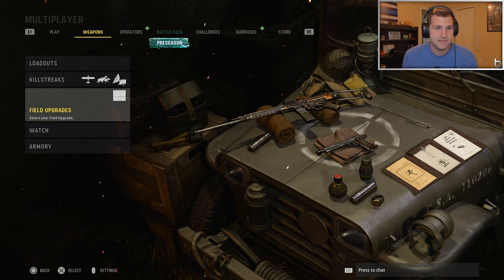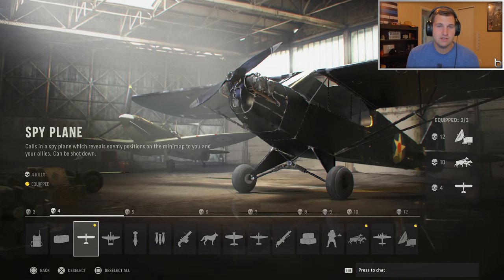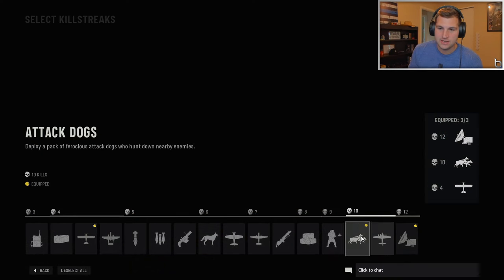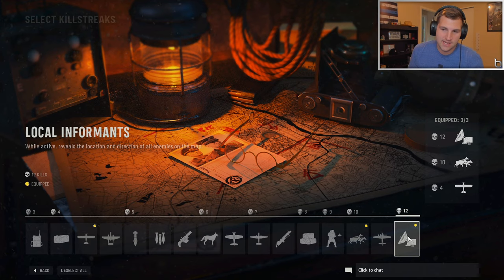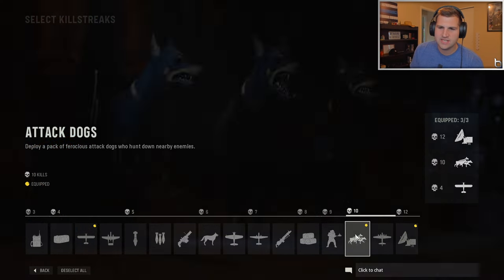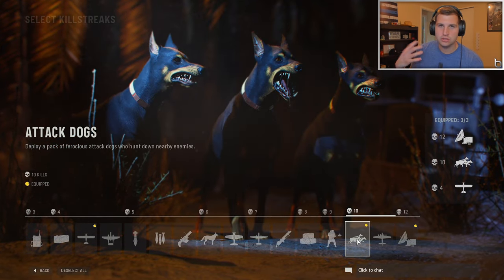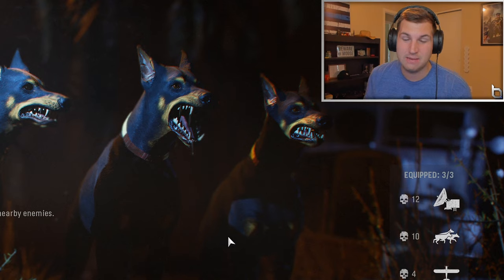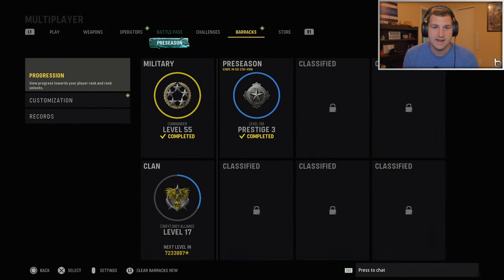Along with Scavenger, I also like to use the ammo supply box — it's vital. For killstreaks, you really don't need lethal killstreaks when going for nukes. I run Spy Plane, Dogs, and Advanced UAV, also known as Local Informants. I only use Dogs if we're losing badly or if I want to get them into a spawn trap. Other than that I don't really call Dogs in during the game.